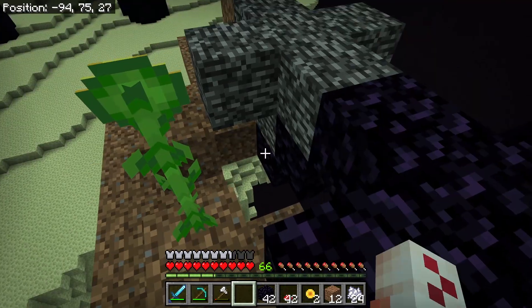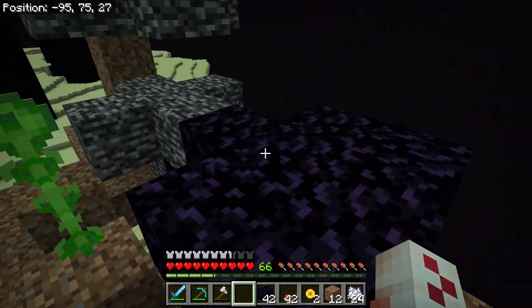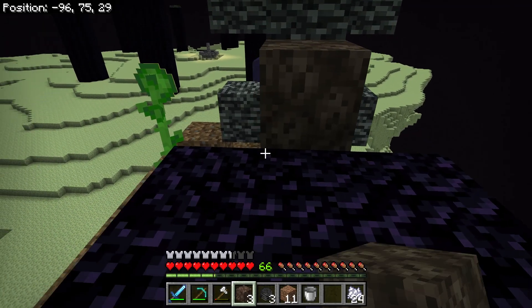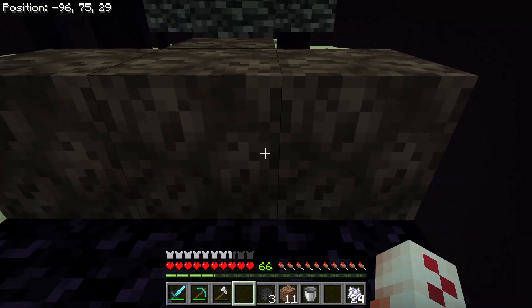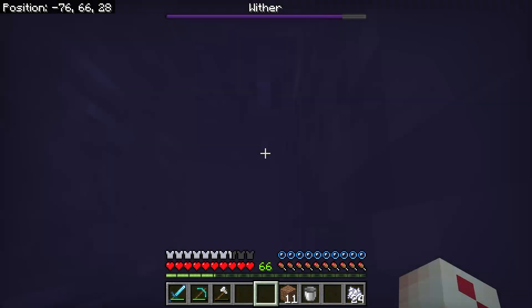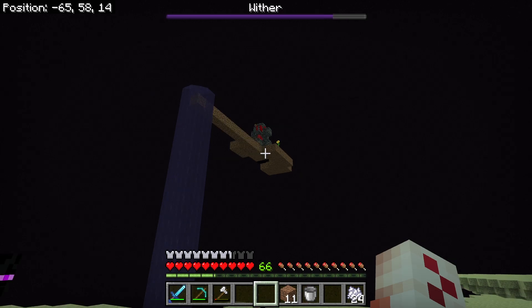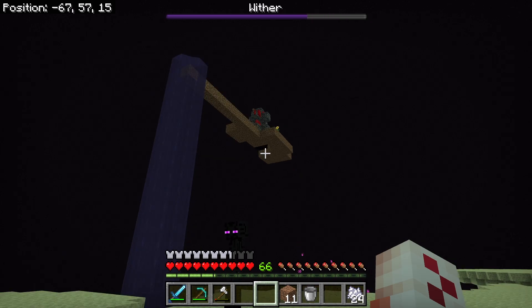It should look like this. You can then remove the dirt if you want. You should have obsidian on the bottom side, then three, two, and two. When you're ready, just place your four soul sand and then place your three wither skulls. That will spawn the wither inside of the bedrock and the wither will start taking damage. Once you spawn it, the achievement should pop.